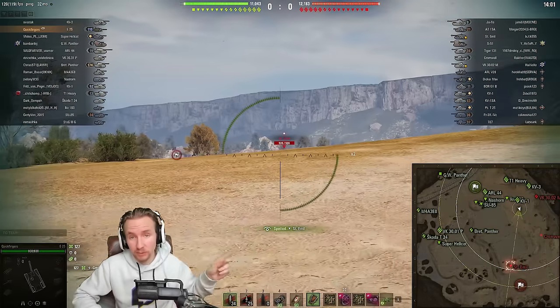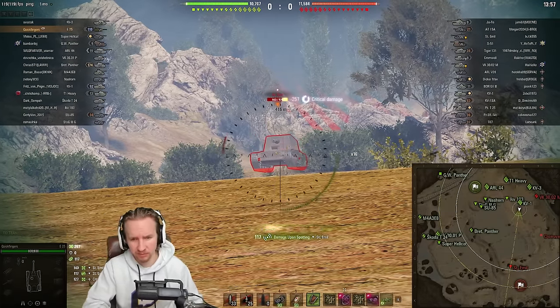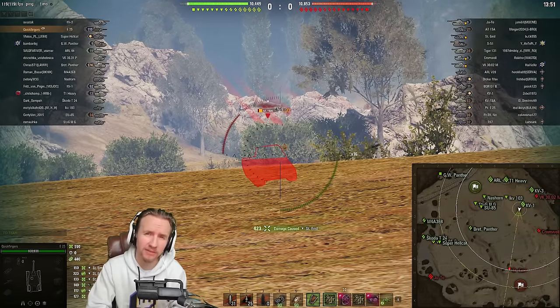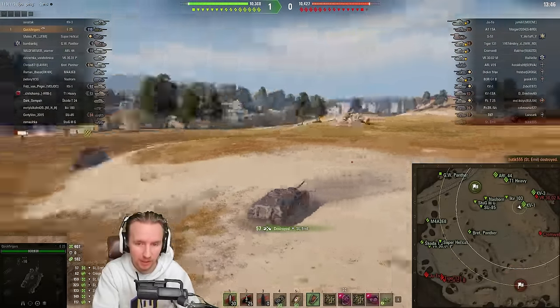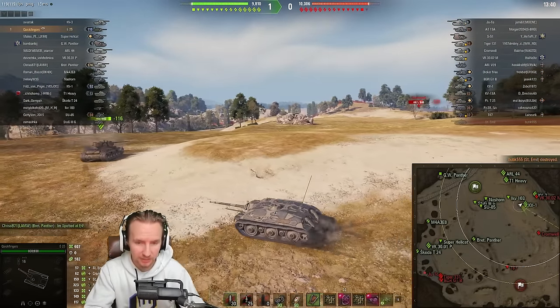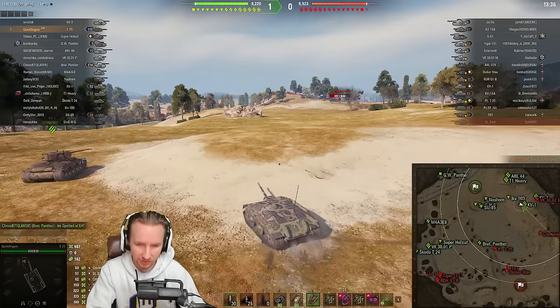Back in the day the E25 was available inside the German tech tree — you could pick it up for something like 4,000 or 5,000 gold, and boy, a lot of them sold. So many sold that, just like with the Type 59 I featured on the channel a couple of days ago, Wargaming had to pull it from the tech tree because there were just too many in the matchmaker and it was having a detrimental impact.